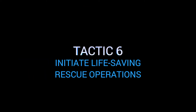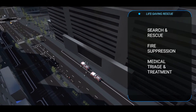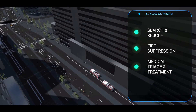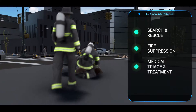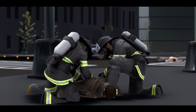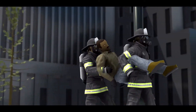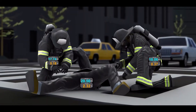Tactic six — initiate life-saving rescue operations. First responders immediately begin life-saving rescue operations including search and rescue, fire suppression, and medical triage and treatment. These operations are not delayed because of the presence of radiation. Life-saving rescue operations must take priority over conducting radiological measurements or decontamination.